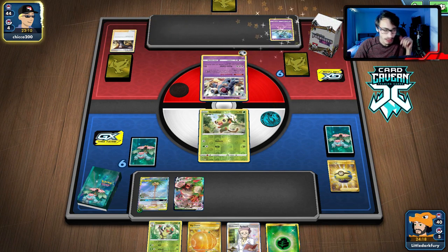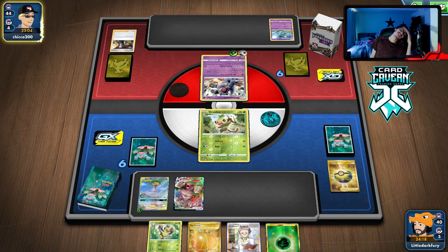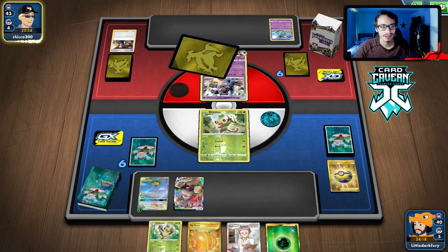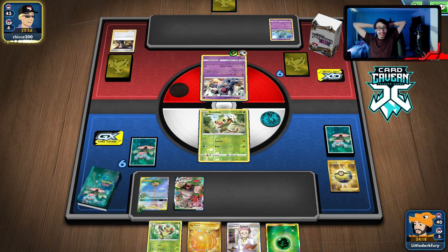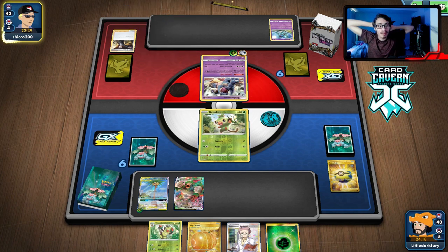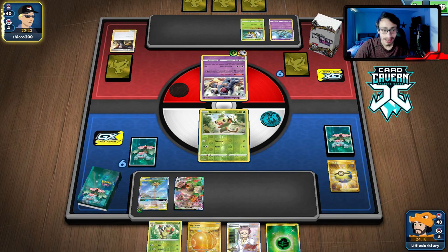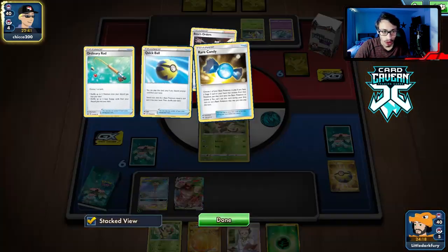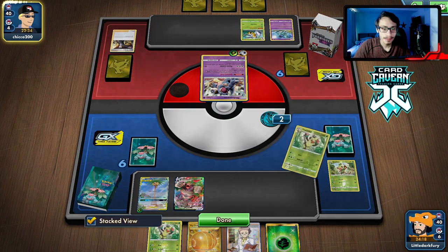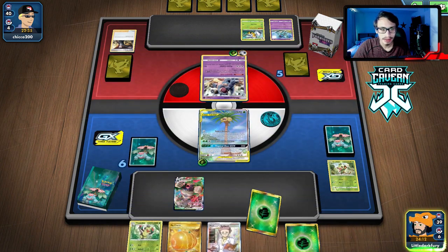We can do Tropical Hour though, which is what we have to do. If we had Rillaboom down we could have Tropical Hour'd all the energy back in the deck. This deck is actually clever — maybe I'll do a video on it. I really like this idea of using Beedrill. I was thinking about how to make Beedrill useful, and playing it with Nidoqueen is a pretty smart combo.